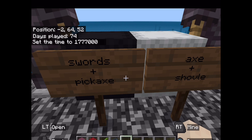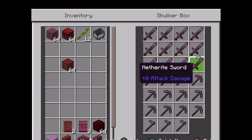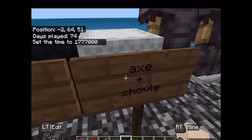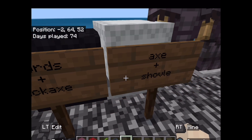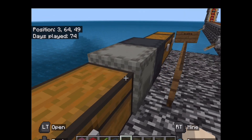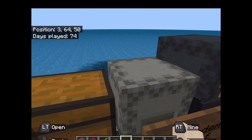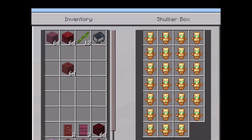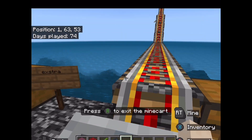In here we got pick axes with a few holes, they're all nether. In here we got axes and some shovels with more holes. Over here we got an extra chest I haven't filled up yet. And then we got things to capture pets - for horses, fish, dogs, compasses. And this is just a totem of undying.